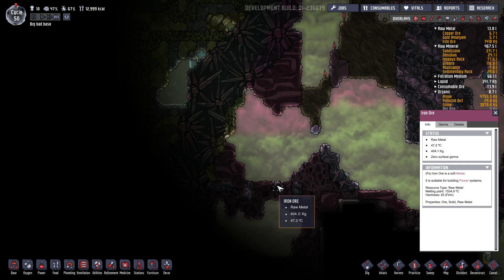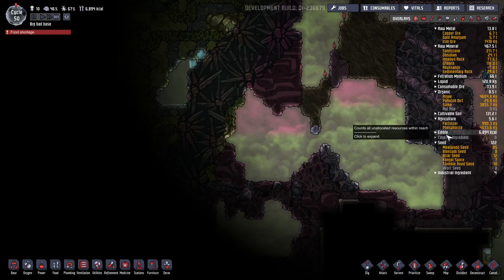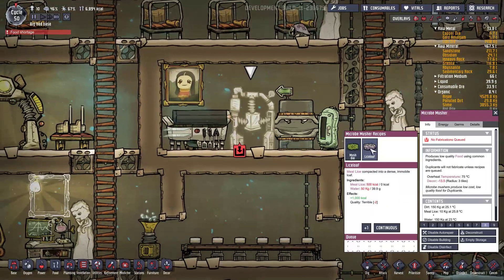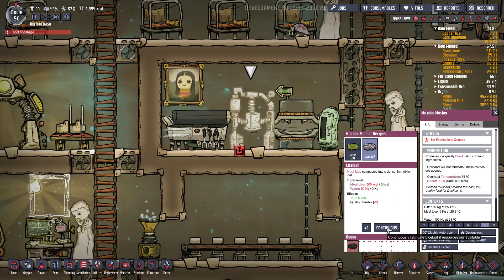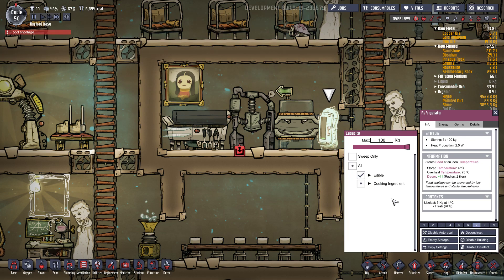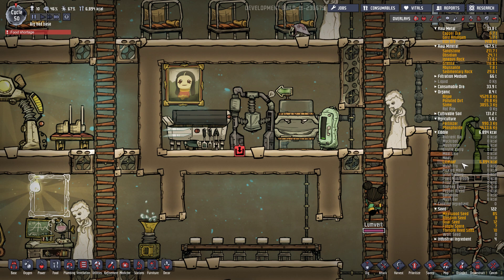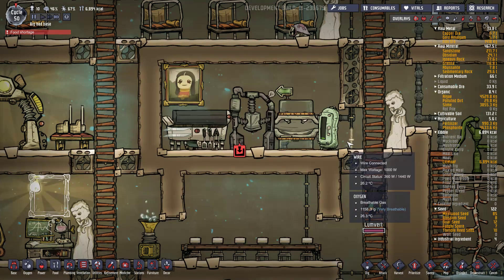Ok qu'est-ce qu'on a ici ? Est-ce que quelqu'un voit un geyser ? Un de ces fichus geysers. Ah on a du fer ici - un métal malléable. Et bien pour construire les systèmes de génération d'énergie. Oui ça fait longtemps que j'ai pas relancé la production de nourriture. On va relancer ici le Liceloaf. À priori je devrais en avoir pas mal.